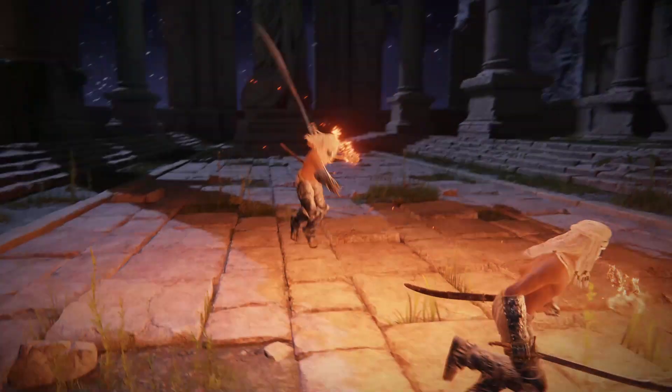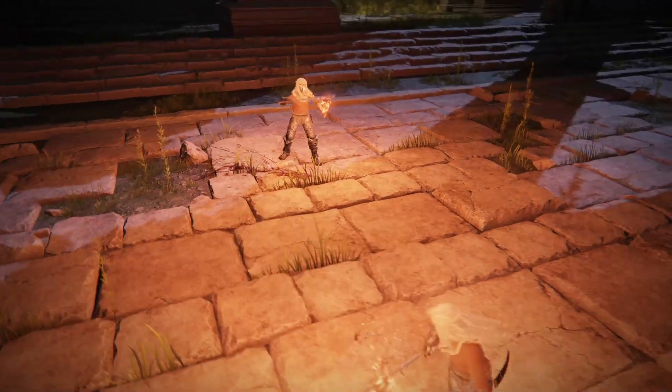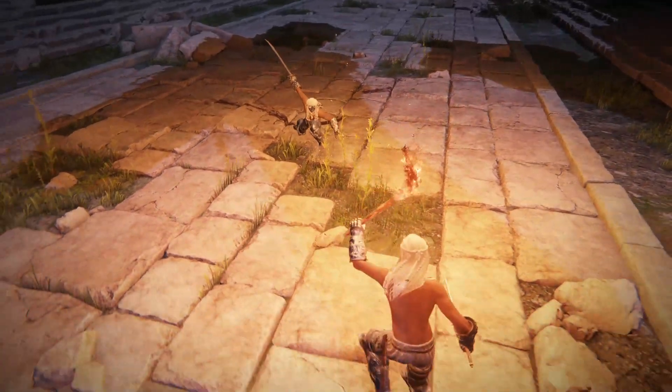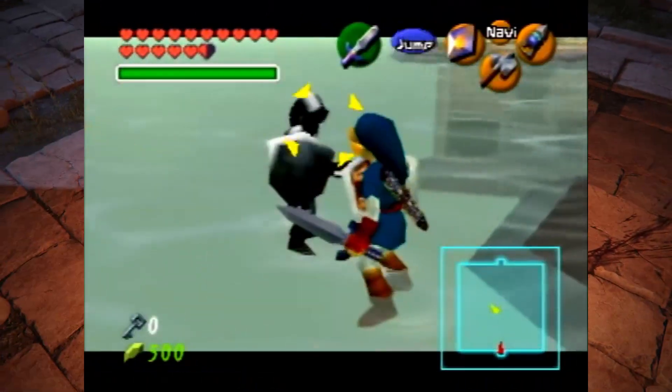Mimic Tear Skip. The Mimic Tear is a boss in Elden Ring that forces the player to face an NPC version of themselves — a nice throwback to the Dark Link boss fight from Ocarina of Time.